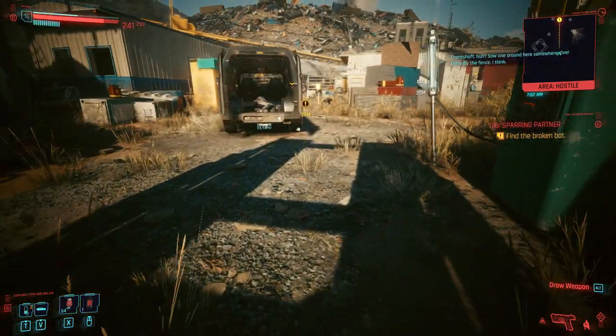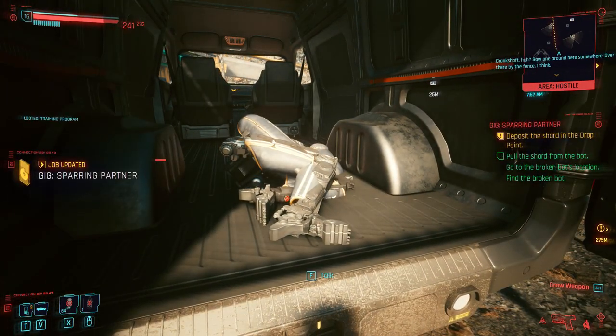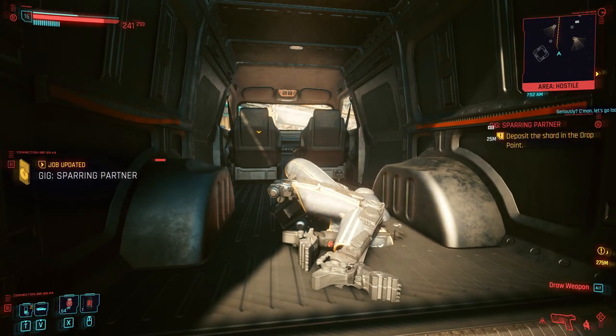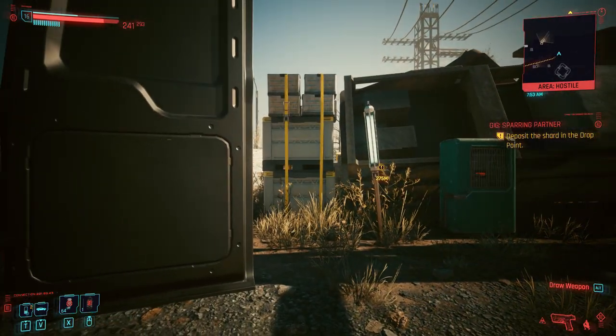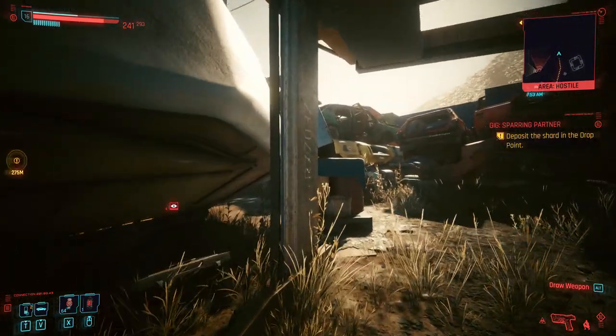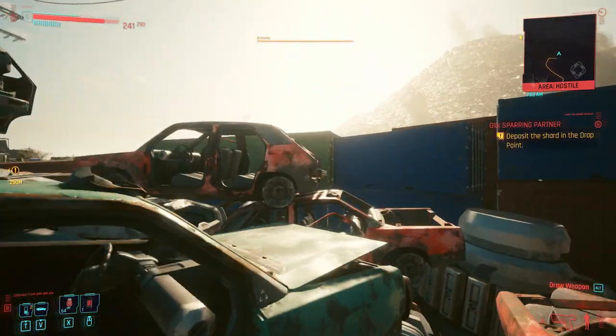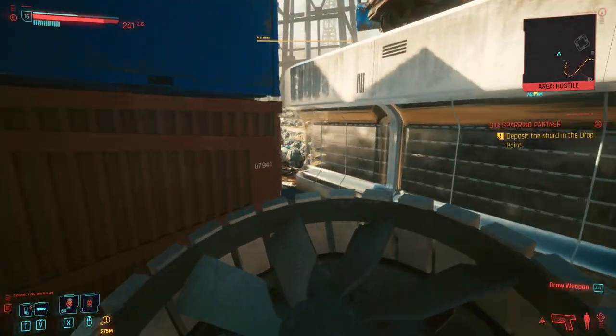You've got a few components over here that you might as well grab. Go straight into this van and you're going to see a robot. You can remove the chips from that robot. Once you've removed the chips, just go out the way you came in — and that is the Sparring Partner gig, the simplest way to do it in Cyberpunk 2077. Thanks so much for watching, and until next time, peace.